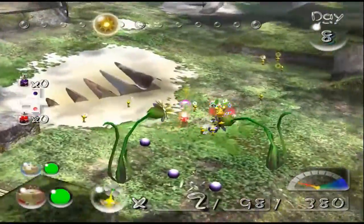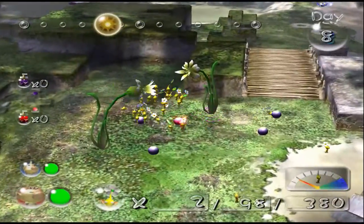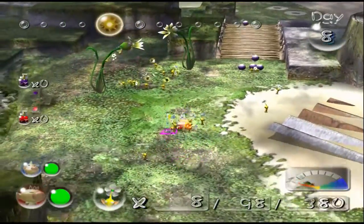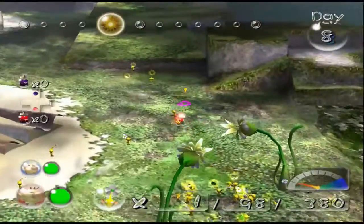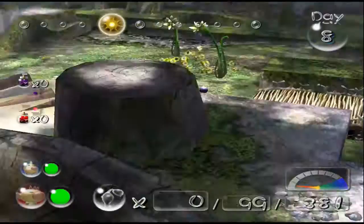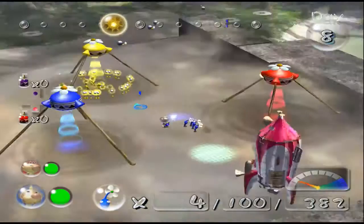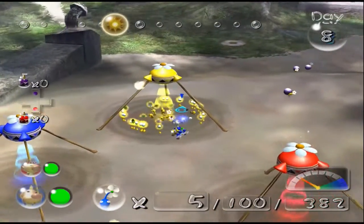We're getting some berries — hopefully we can start getting some sprays. Olimar, you can throw some Pikmin there. But the rest, actually, I'm going to have them take you back because you need to get some more yellows. Louie, you get the blue Pikmin and start plucking these. I'll have some buddies — which I always liked to call them as a child.